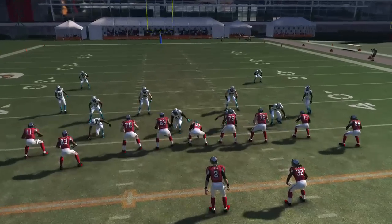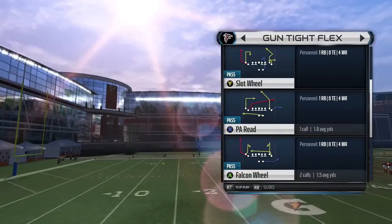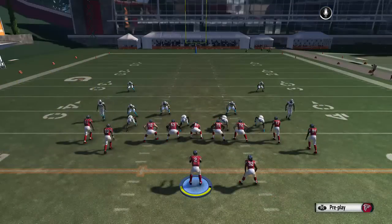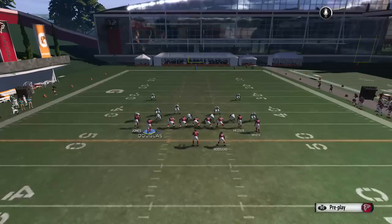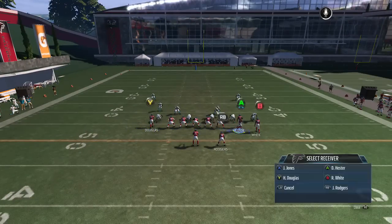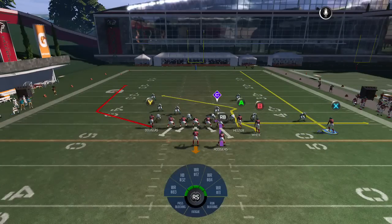The next play is going to be the Slot Wheel out of the same formation. You want to motion X to the right, and you want to streak him. Then you want to hit A on the break as a quick hitter.